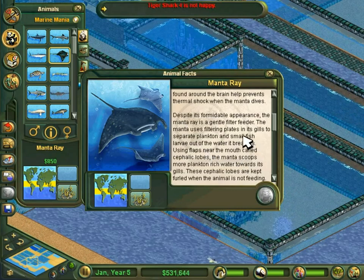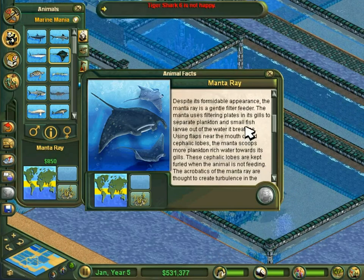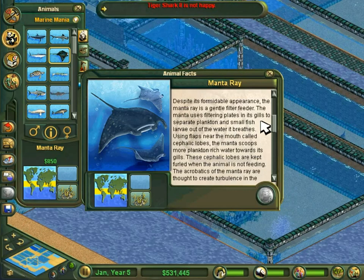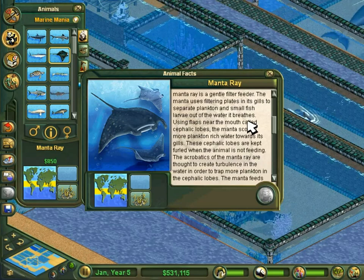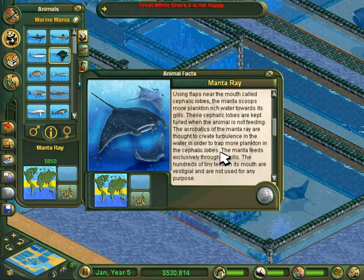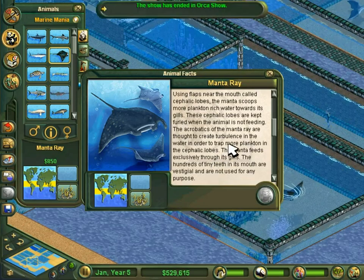Despite its formidable appearance, the manta ray is a gentle filter feeder. The manta uses filtering plates in its gills to separate plankton and small fish larvae out of the water it breathes, using flaps near the mouth called cephalic lobes to scoop more plankton-rich water towards its gills. These cephalic lobes are kept furled when the animal is not feeding. The acrobatics of the manta ray are thought to create turbulence in the water to trap more plankton in their cephalic lobes. The manta feeds exclusively through its gills — the hundreds of tiny teeth in its mouth are vestigial and not used for any purpose.